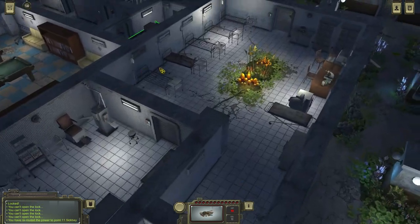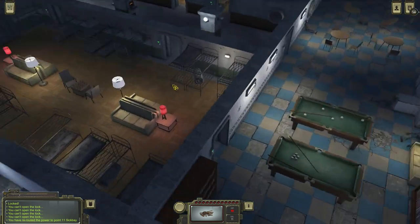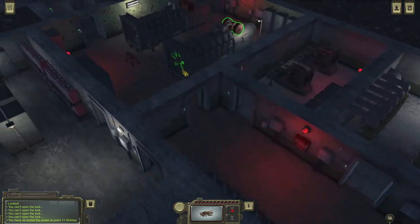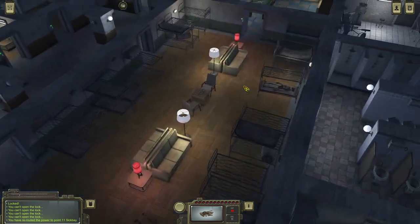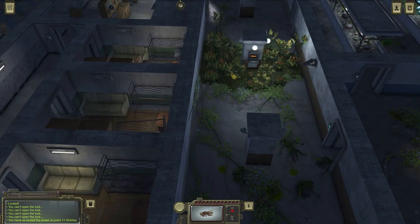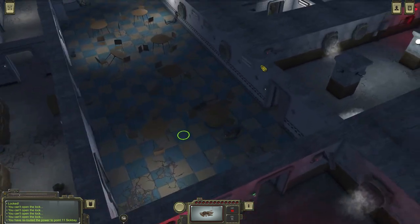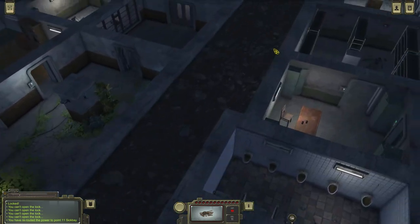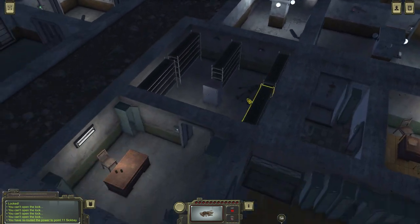Now the thing is, I couldn't access this area — it was all red and I couldn't do anything. Apparently the idea was that I had to go back to the generator room and tell it to reroute power to the sickbay. So the back doors have now closed — those doors over here that we used to enter the facility. What the fuck are you guys doing over here? Get over here, you dipshits. You're supposed to go through the exit.